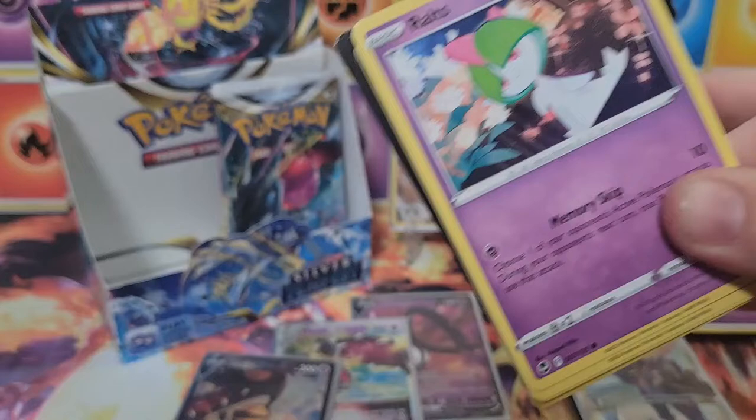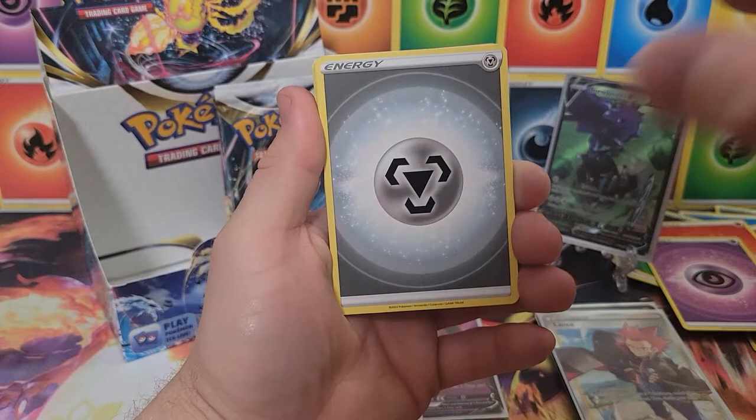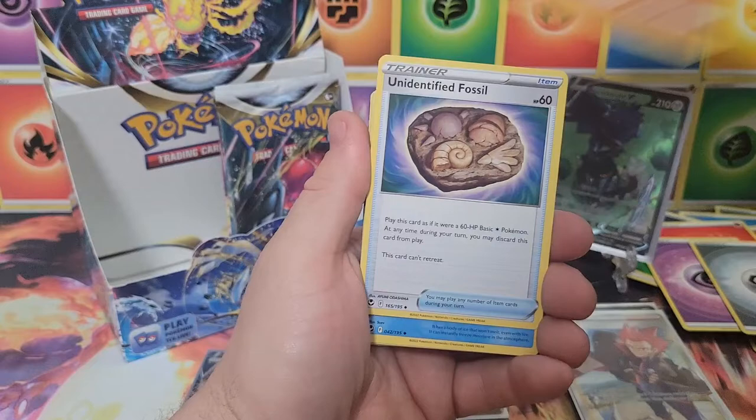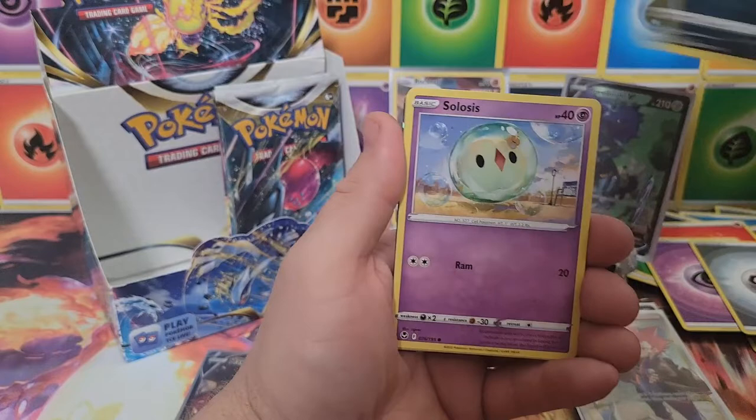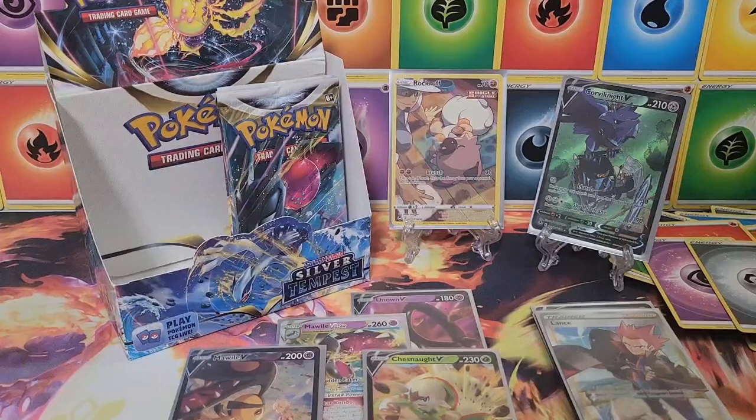We'll take a holo every once in a while, but we need that alt art — no alternate arts at all, just a couple V-stars. Sorry for the break in the action — ran out of space on my phone. Anorith, unidentified fossil, Gulpin, Ralts, Croagunk, Solosis, Zubat, Alolan, reverse Pterodactyl, and a Chesnaught V. Another V card.